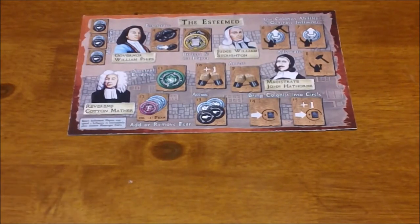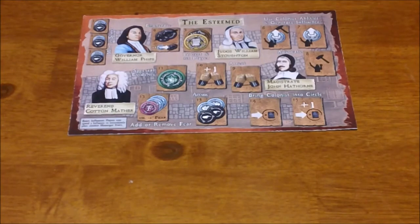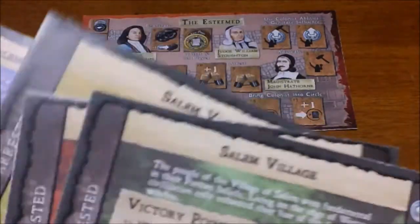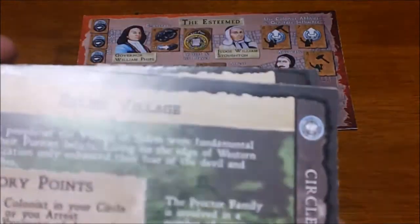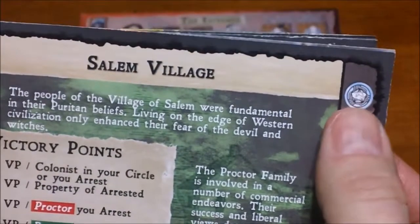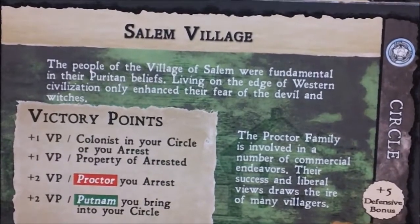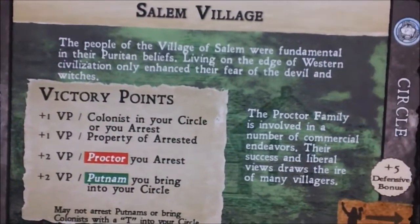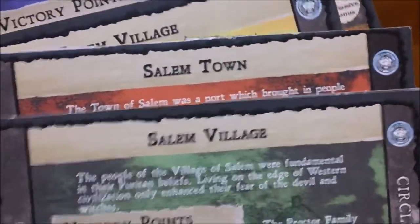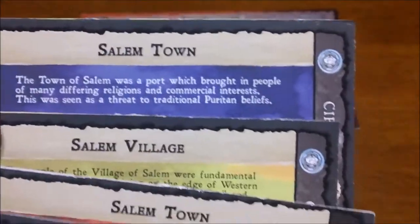The game itself takes place in Salem, Massachusetts during the Salem Witch Trials. You're going to take control of various families and factions, and the goal is to bring specific people into your circle of friends and then use the influence you gain from them to accuse and eventually arrest your rivals — basically to eliminate them from power, seize their lands and their money. The game supports two to four players, with some people affiliated with the village and others with the town.